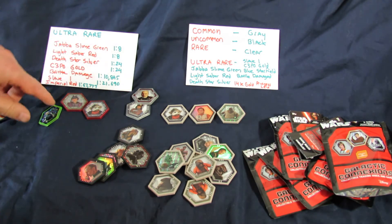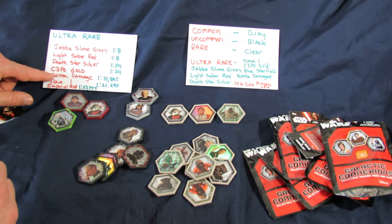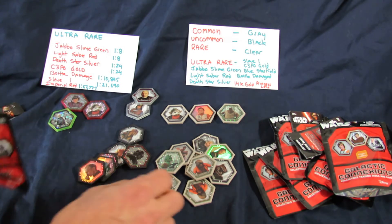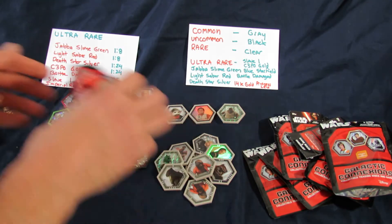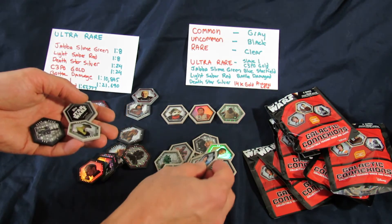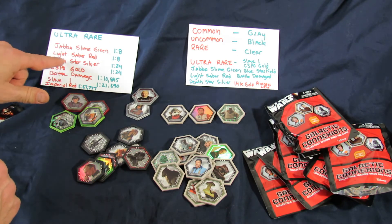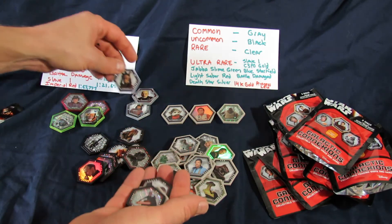Nothing super rare so far - I'm getting ultra-rare at one in eight packs. As you get further down, like battle damage it's one in 10,000 packs, one in 21,000 packs. Imperial Red is one in 67,000 packs. There's also a blue version you might see online - those were giveaways at Walmart when these first came out and don't come in booster packs. Here's another Jabba Slime Green and Lando. I haven't gotten anything better than a Death Star Silver, which comes one in 24 packs. These cost $3.98 each.